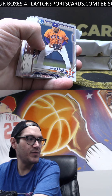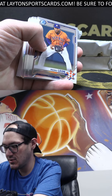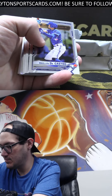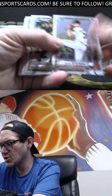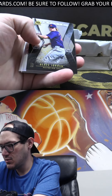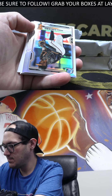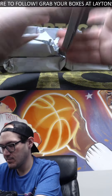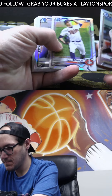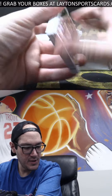You can get all the cards if you pick up the box in the shop. Also, with HTA there are only three autos per box — Blaze Jordan and Invicta. Your refractors and your base paper.